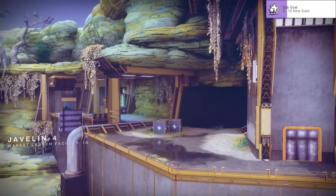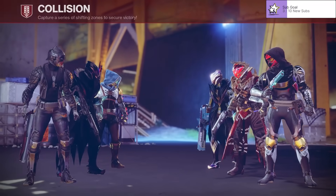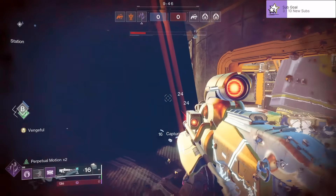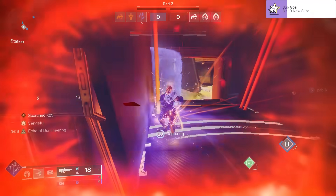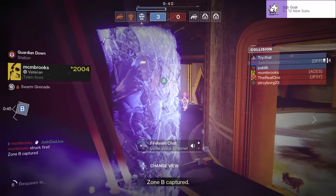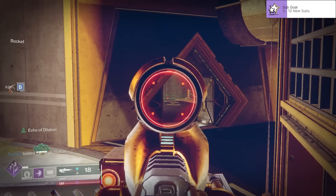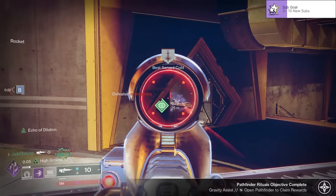A game of competitive on Javelin-4 — what more could you ask for? Playing Collision, I hope my teammates are on point. We've got the high ground but we're in big trouble — grenade out, oh my god, the spam! Good start. My teammates took care of business somehow, and now we are perched up on this ledge because in theory I should proc high ground.